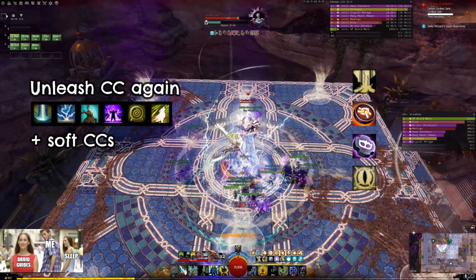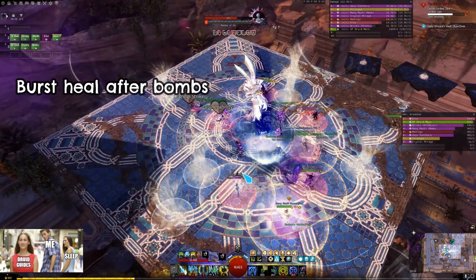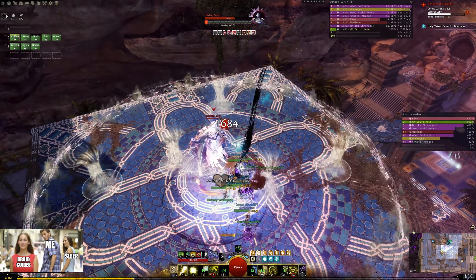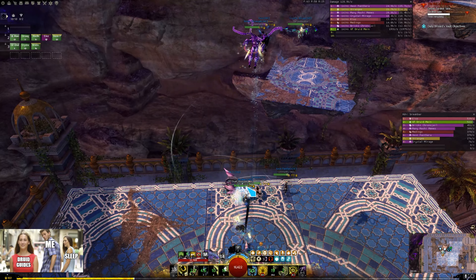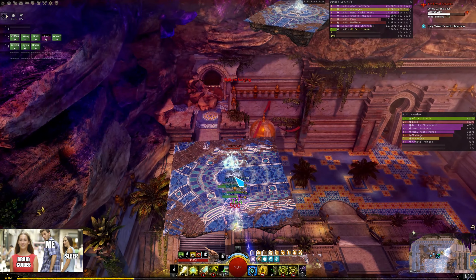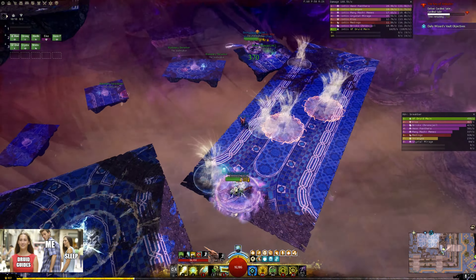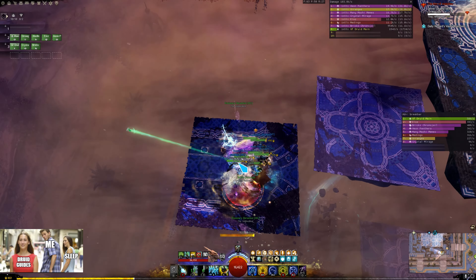Don't forget to heal in the meantime. Pay attention to all the people around you — if someone is low on health then make sure to heal them up. I don't have Stone Spirit up for Aegis, but Glyph of Equality is up, so I give my team stability for the knockback. Don't forget to swap pets for Swiftness and use your CCs.